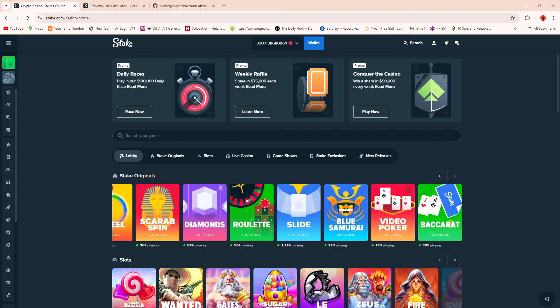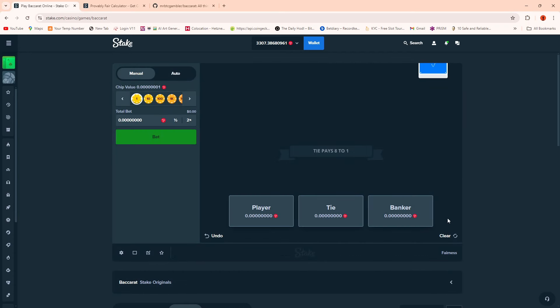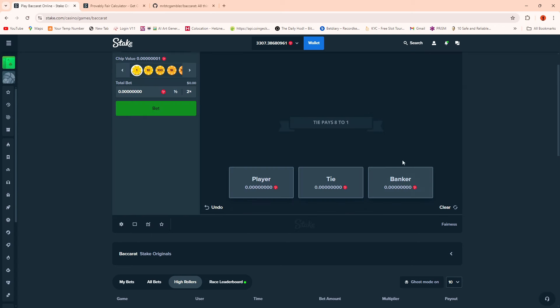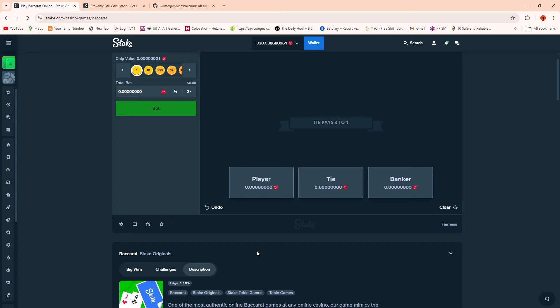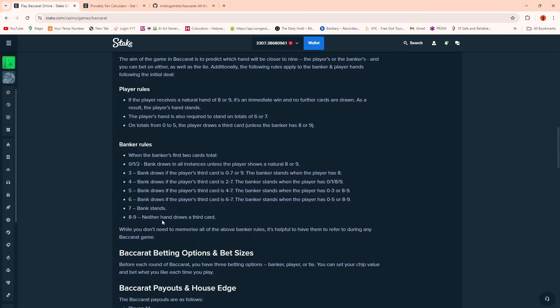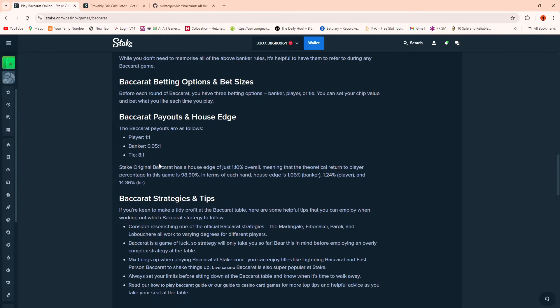When you go into the game it seems really simple, and in some ways it is. If we go into game info it tells you the rules. If we expand further into the description, it tells us the house edge is 1.1%. The payout is very simplistic: it plays out 1 to 1 on the player, 0.95 on the banker, and 8 to 1 on a tie. Bear in mind it does give you your stake back. Keep those numbers in mind - 1 to 1 on player, 0.95 on banker, 8 to 1 on tie - because we're going to test those theories today.